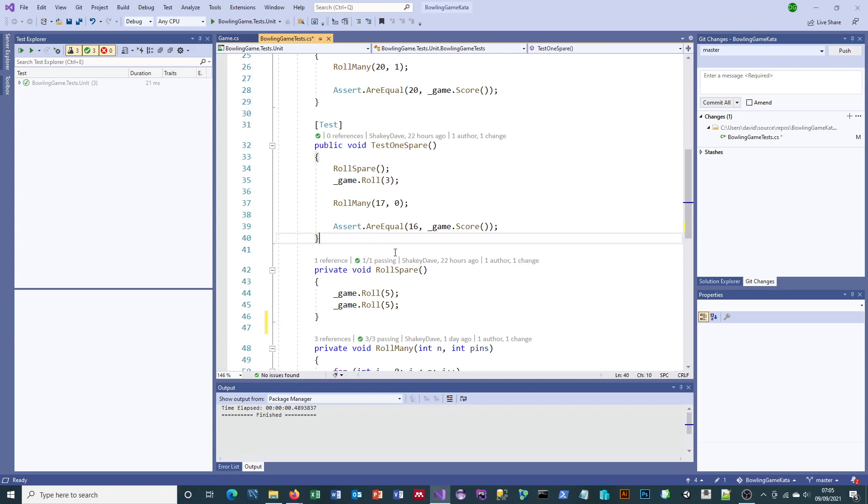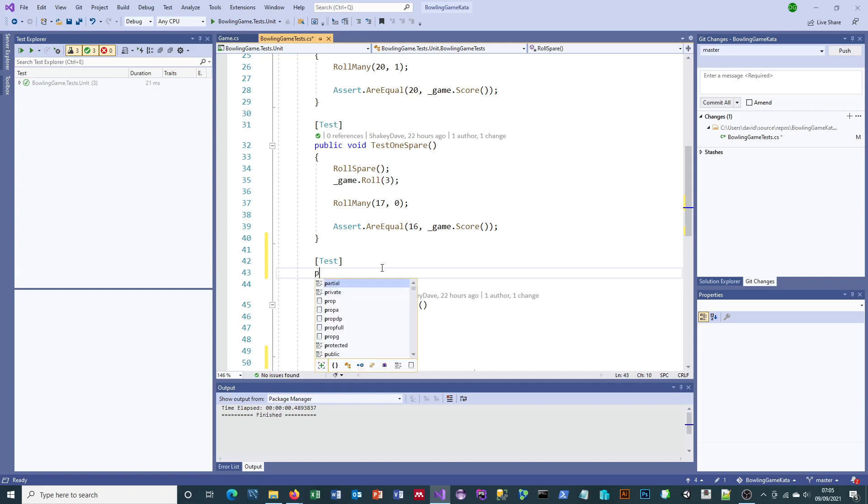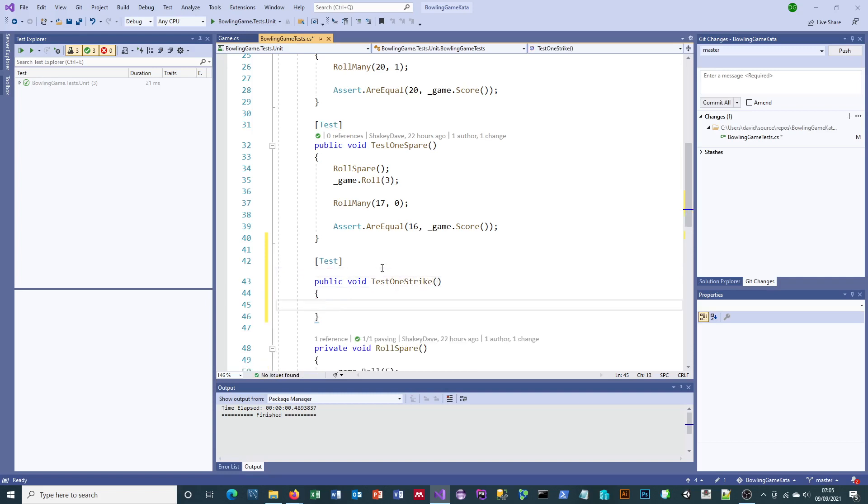Okay, let's start. We're going to start with a test for a strike. This is the other piece of bowling functionality that we're missing. The sharp-eyed amongst you will have noticed that in the last couple of videos I've been using a shortcut to make some test code appear, and that's not working anymore — that's the extra thing I'm going to show you in the middle. So rather irritatingly I'm going to have to actually type now. We're going to call this one test one strike.